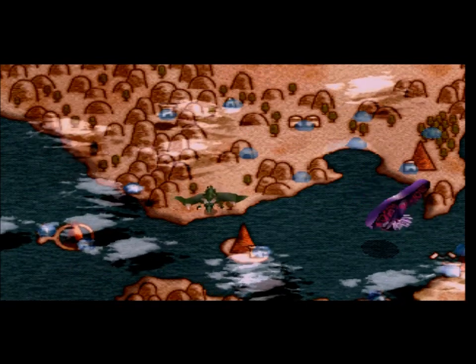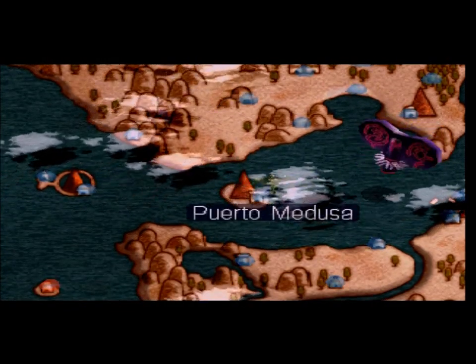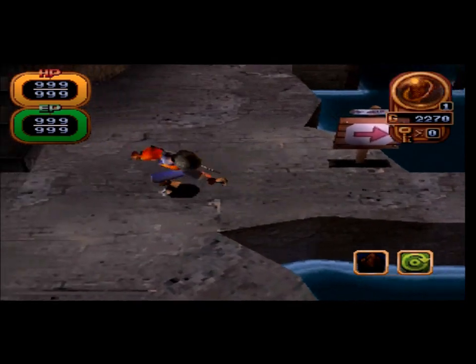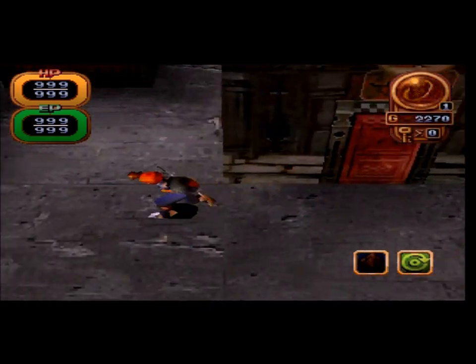Right, next on the to-do list. We've got to go back to the Pirate HQ. We need to go now and give the free materials to the blacksmith, because then we'll have the game's most powerful shields, which will be awesome.